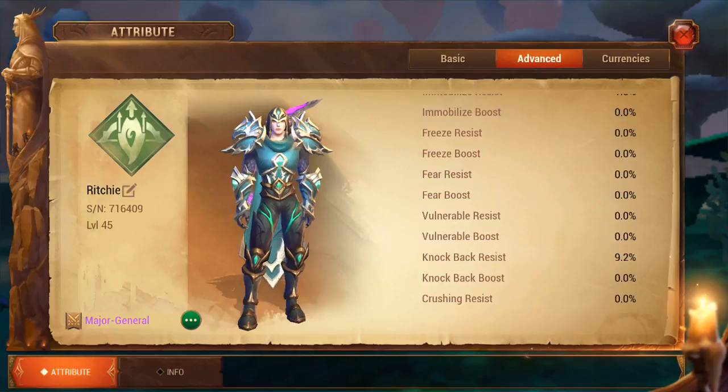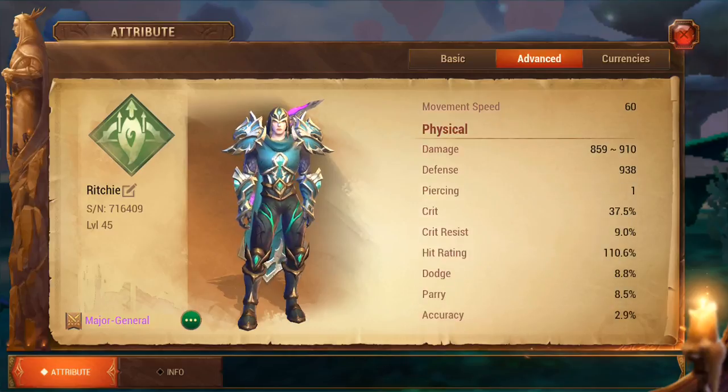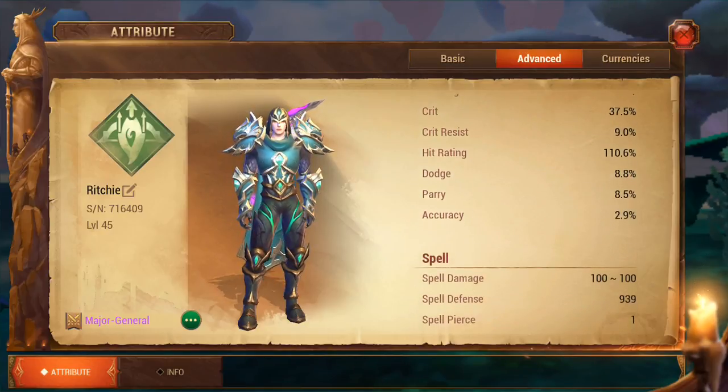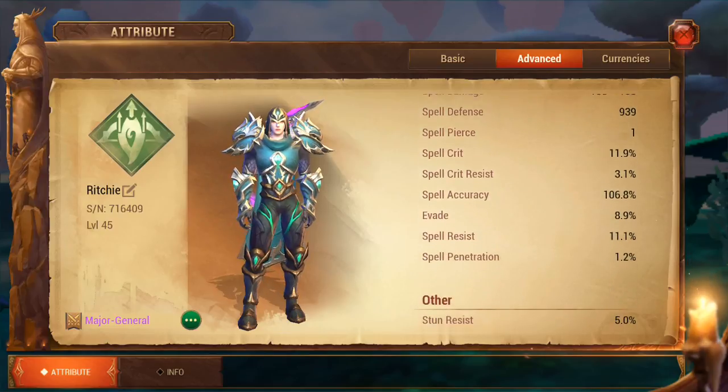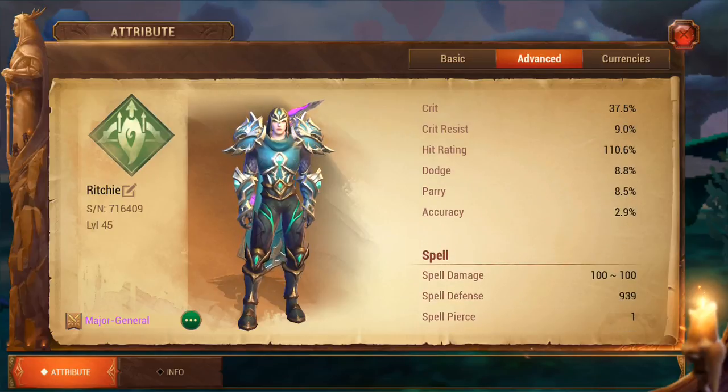Movement speed is another one — you can see 60 there. That speaks for itself; it just means you can move a bit faster. The next thing to look at is piercing. Your piercing determines the value of ignoring your target's armor, for a ranger and a warrior. The equivalent for that on a mystic is spell penetration. This is something that's really good for PvP if you're into that side of it.